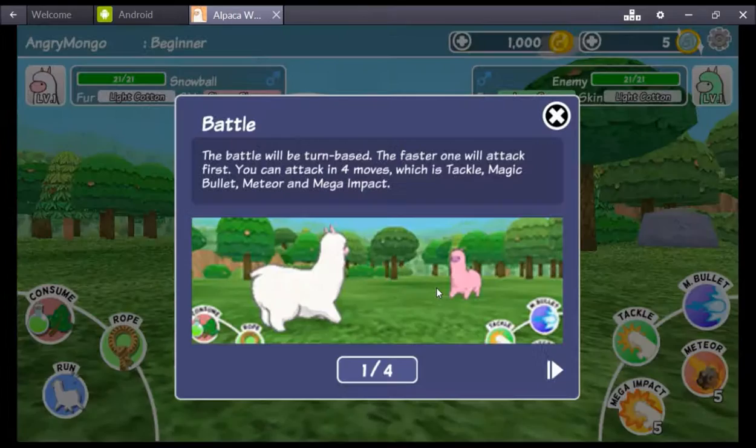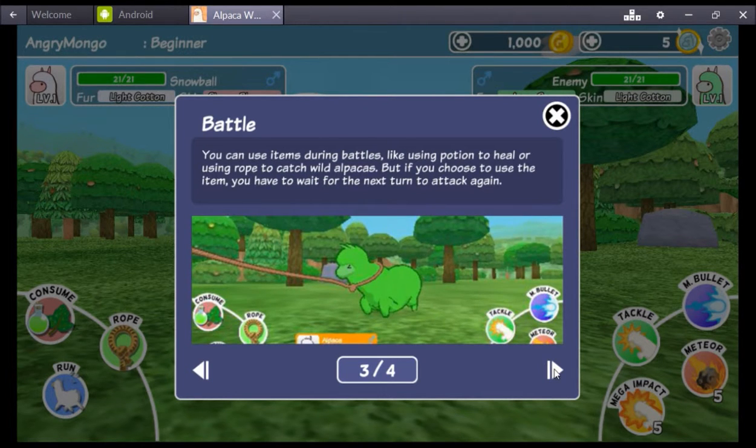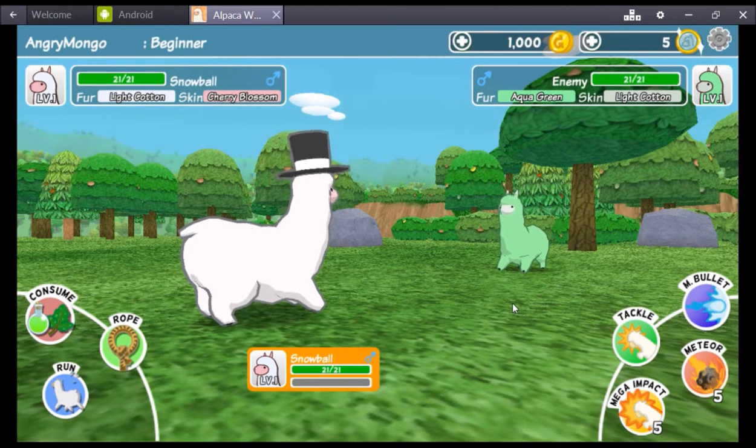Hi! Look at you — you're like a little mint green alpaca. The battle will be turn based — the faster one will attack first. You can attack with four moves: tackle, magic bullet, meteor, and mega impact. We only have five of those each so let's not waste them. Meteor and mega impact are highly destructive — you can only use them five times each. To restore them you need to go back to the farm. You can also use items during battles like potions, heals, or rope, but if you use an item you have to wait till the next turn to attack. We can also run if we don't want to stay.